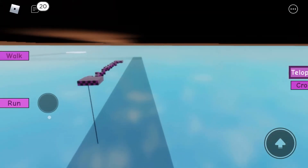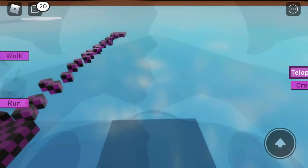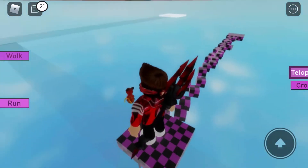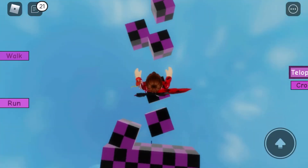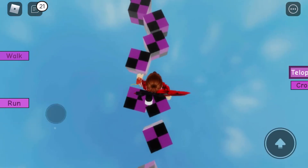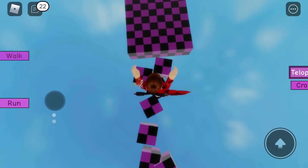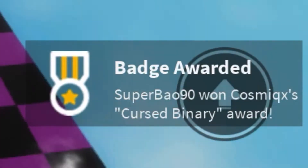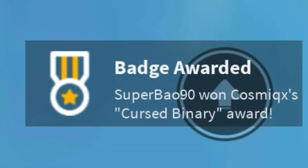Now that you've arrived here, you can see this black and purple obby. You want to go and do it to get the badge. I'm just going to do it now. Okay, so I just touched it — as you can see it says badge rewarded: the Corrupted Binary, or course binary.